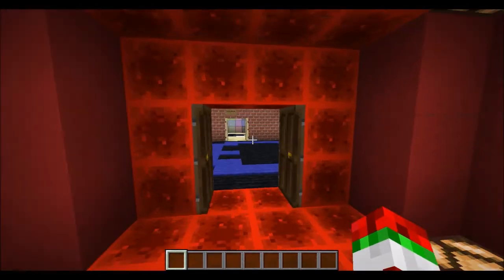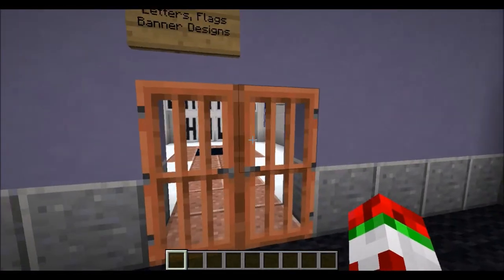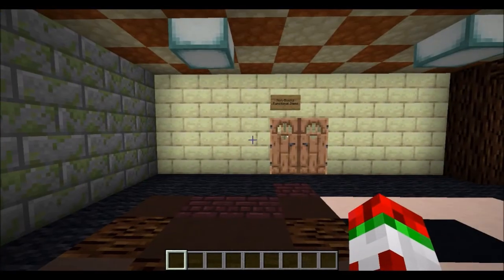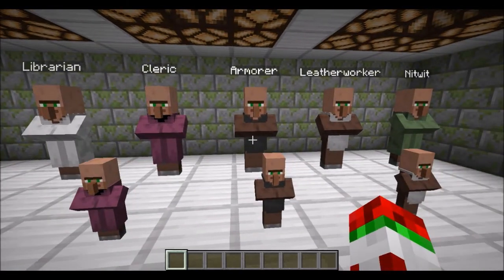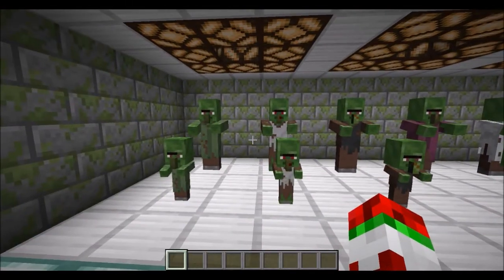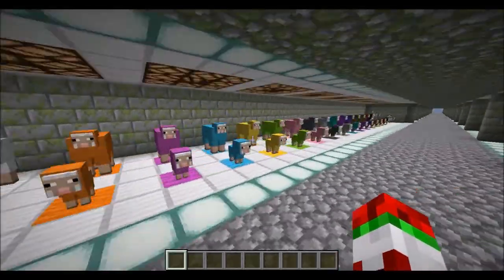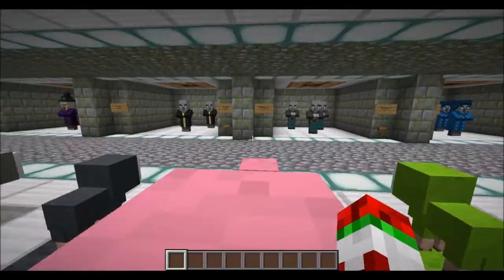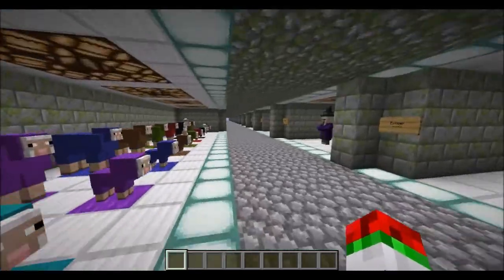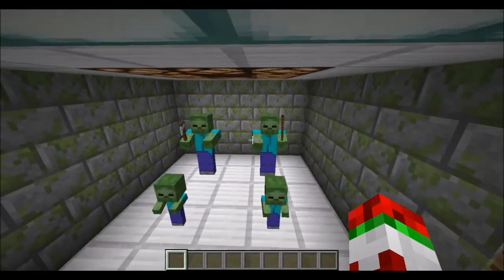Let's go all the way to the end and look at the other ones. Flags — I don't think they've changed at all. Mobs: villagers have changed slightly. Zombies look cool now. Sheep have changed a bit. Some of these mobs now have a line through their shirt, which looks pretty cool. I'm just going to go through the ones that seem to have changed.